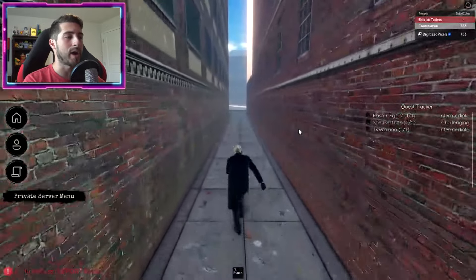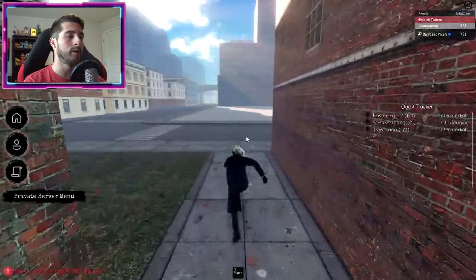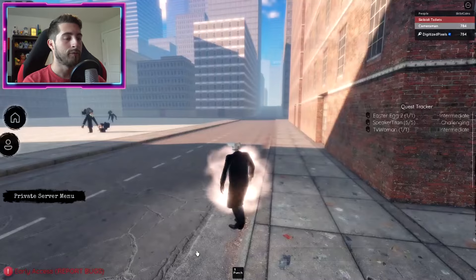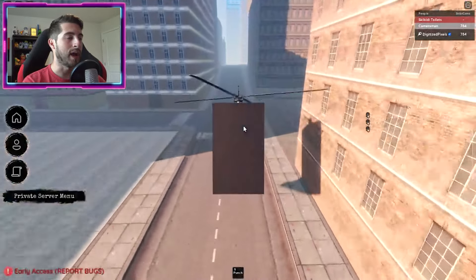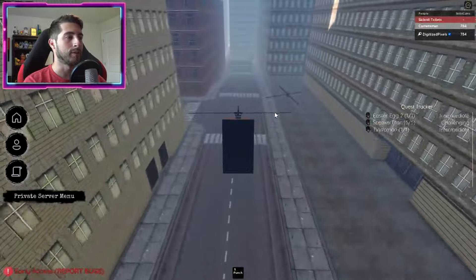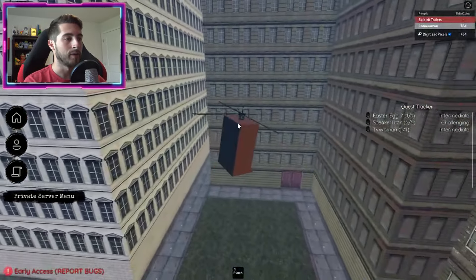To get TV Woman, just backtrack a little bit — leave the alleyway and once you're on the main road, go ahead and morph back into your fast-moving character. Now head this way, going past the helicopter rotor that we use to get Helicopter Speaker.